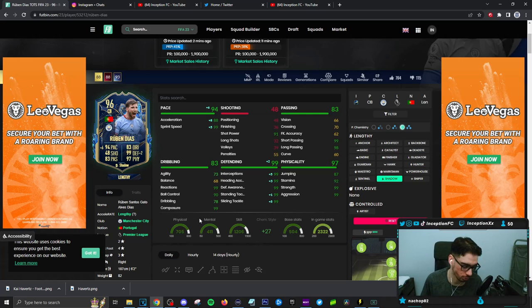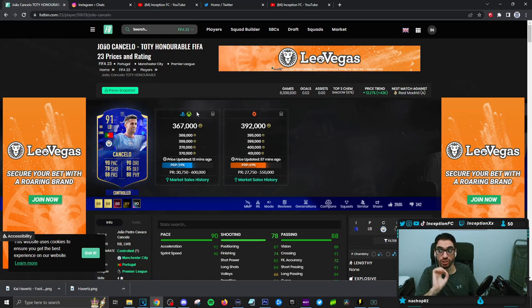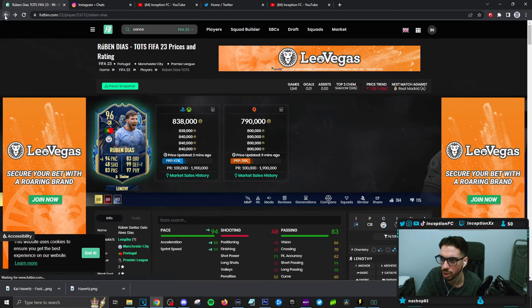Ruben Diaz on a Shadow Chemistry style — very solid option to work with. There's a lot of links. The main link is to the absolute beauty of a card, Bernardo Silva — that triple link setup to him. This card is still great to use: Joao Cancelo. You got a triple link setup just like that with these three cards. Joao Cancelo is still at 367k — because he's actually really good. Diogo Dalot is a Portuguese link you can work with that's still meta. My boy Pepe is going to be coming out soon, so that's going to be a big one to work with as well. Diogo Jota — I liked him better at the beginning of the year because of the dribbling, but he's still pretty decent.